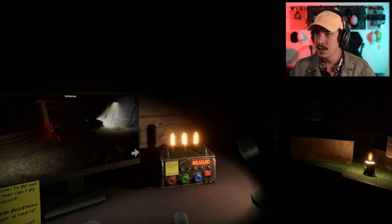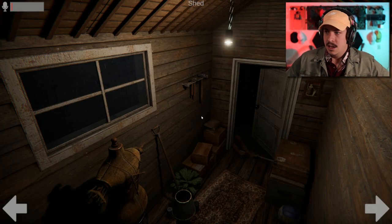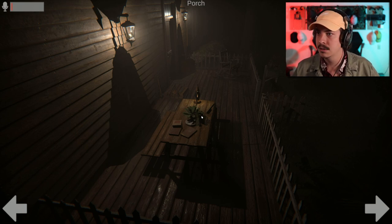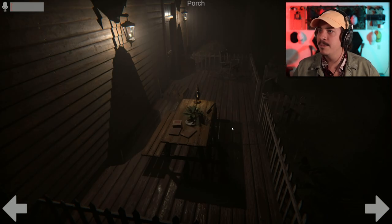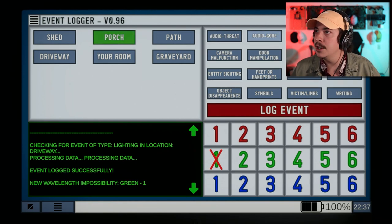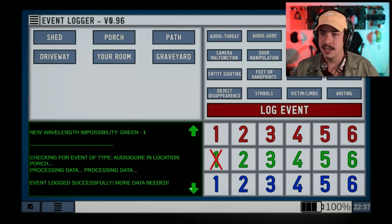I think I understand now — whenever we're finding an entity we're getting this thing crossed off so we understand what's needed. And then at the end we'll get the last three numbers with their associated colors needed for the zapper. There's extra light over there yeah — porch, audio gore, log event. Okay, so that's what that means. Event logged successfully, more data needed.